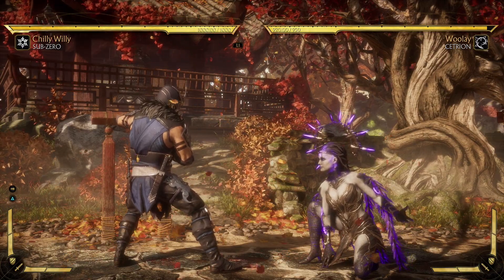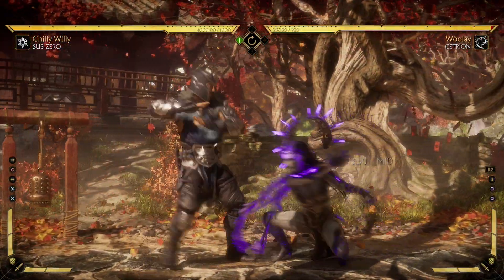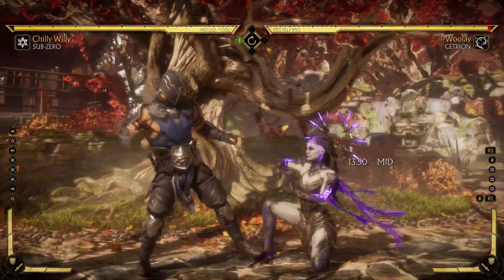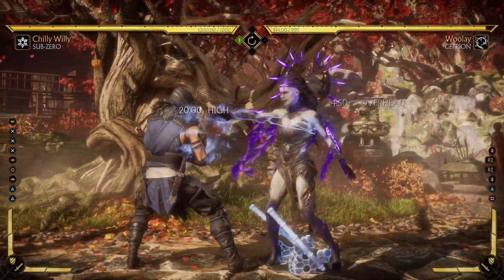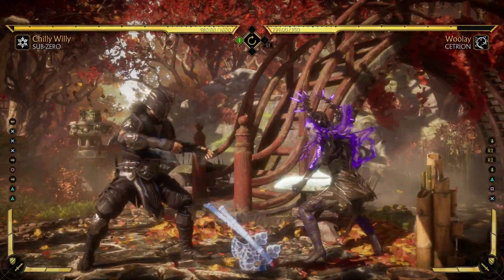This is shown with Cetrion because she has a fairly slow low poke. There's hitting him out of the back three, and of course the forward two — you can just do anything in between, or just full combo punish it once you block it. Hope you found this helpful.